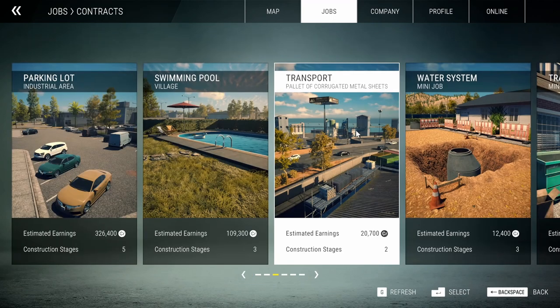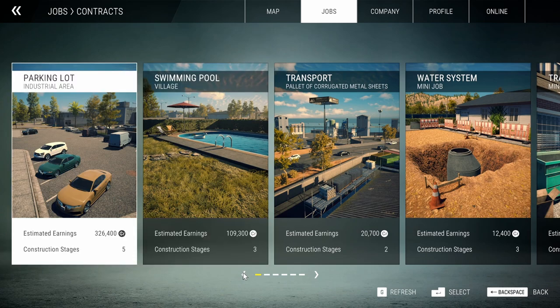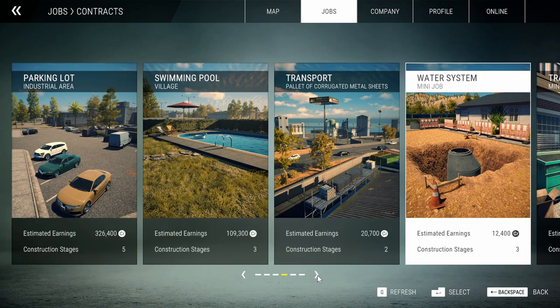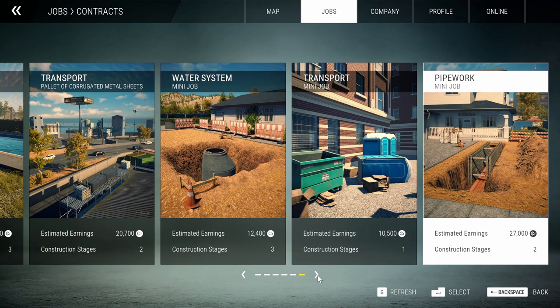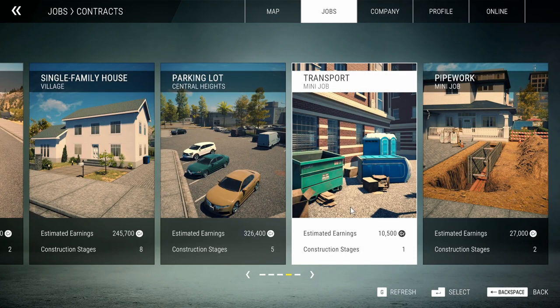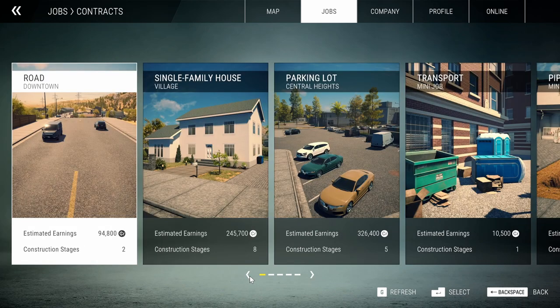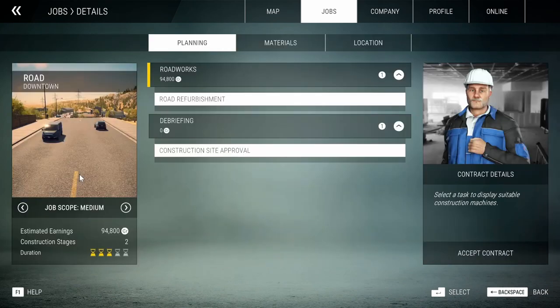Okay, let's take a look at some more of the jobs — what do we got? I want to do that driveway. Here we got a transport job, a pool, a parking lot. Let me refresh — I want to see if I can get the road that's in front of the holiday house. Oh, here we go — Town Road.